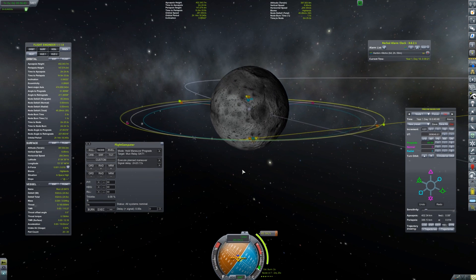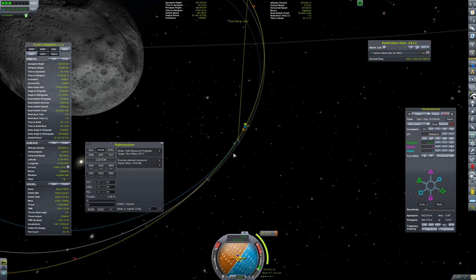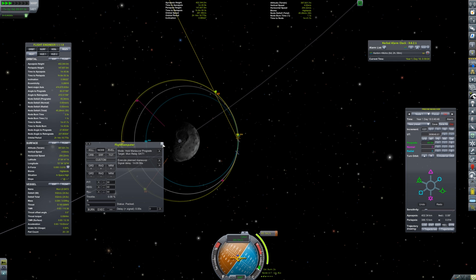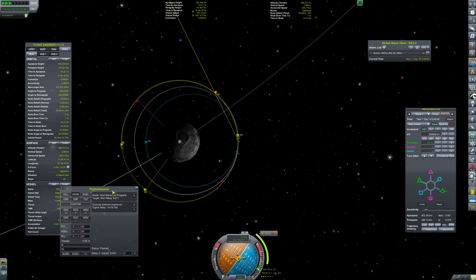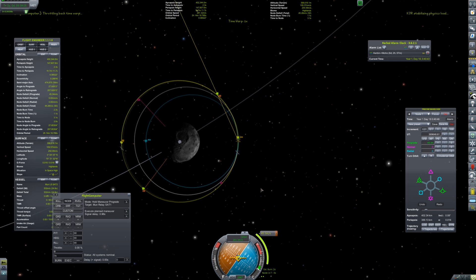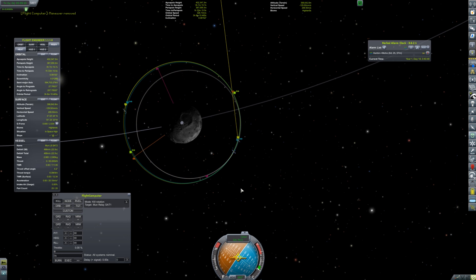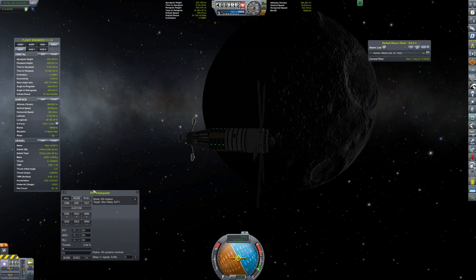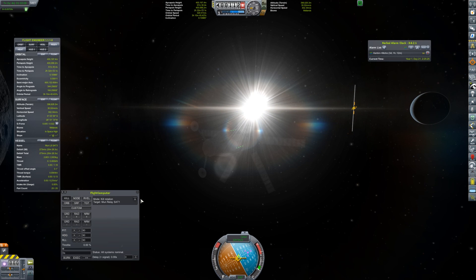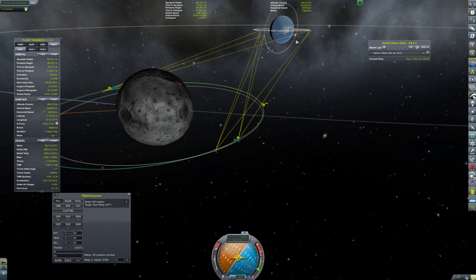At this point each of my three satellites has a completely different orbit — they're all converging on one point around 400 kilometers — but they all have different eccentricity. Some are going much closer to the moon and others farther away, which provides diversity in travel speed. I'm letting them move organically and spread themselves out while I configure their final orbits.